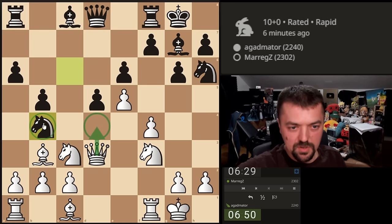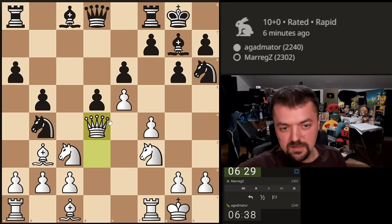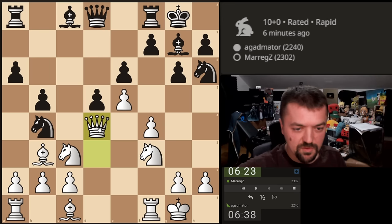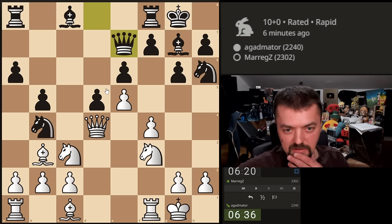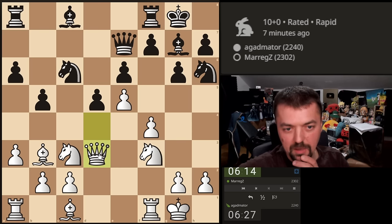If I go Queen d4 he's just going to move it back. Let's repeat once — I'm going to play Queen d4. He'll probably just move it back and then I'm going to play Queen d3. If he repeats once again — okay, he just wants that. That's interesting. Let's play a3 since a3 is very useful for us. He's going to attack the Queen again, and we're actually very happy on d3.